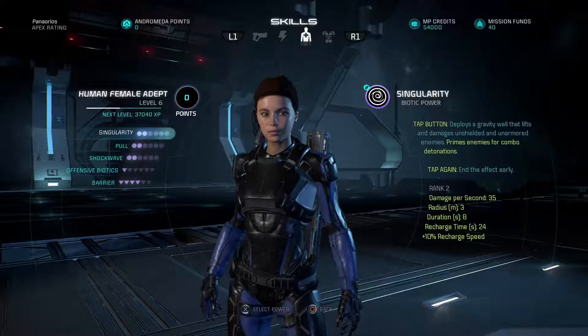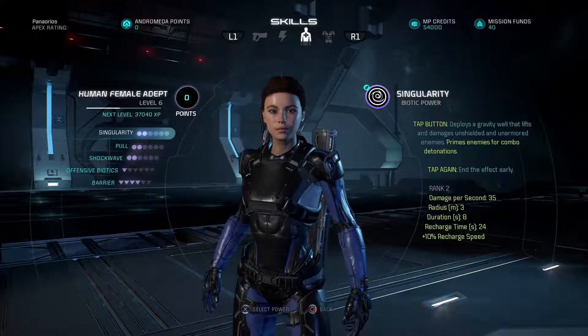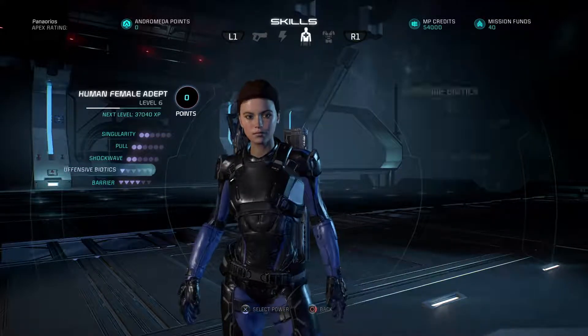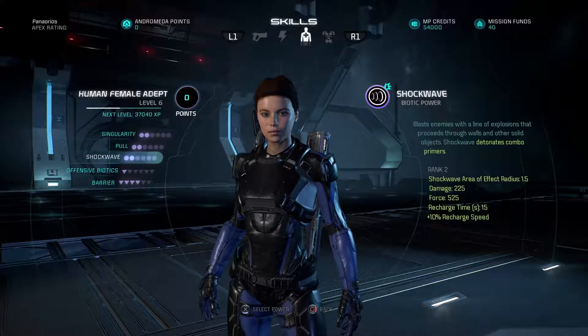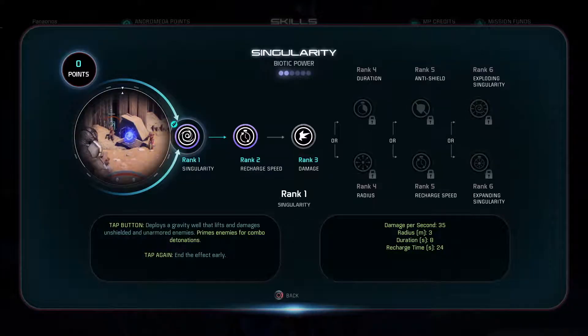But on to our character for today — this is the human female adept. She is primarily a biotic character, and she has good powers that allow for a lot of power combos. We're going to start with Singularity. Singularity is a really good power for lifting multiple unshielded enemies and setting up a lot of power combos. Singularity is a primer, which is what that little circle symbol is at unrank one.